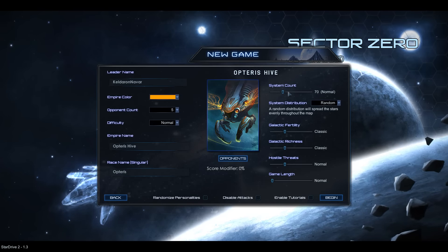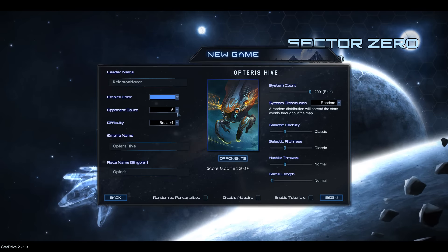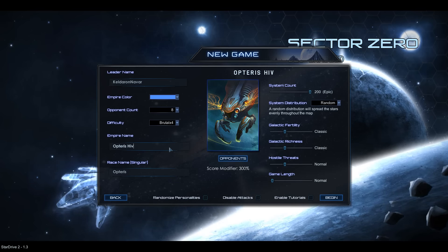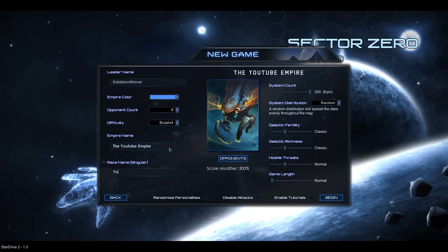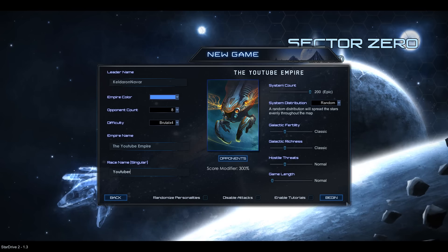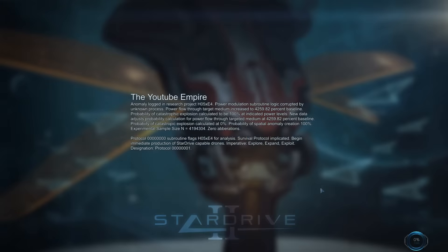We want the maximum number of systems. For political reasons I want blue, I want brutal, I want eight enemies. We don't think we'll survive that long, but who cares? We call it the YouTube, and our race is the YouTuber — make them dangerous. This will hopefully be a very short let's play on brutal with eight enemies; we will not survive very long. But the important part is that I can show you what can be done.